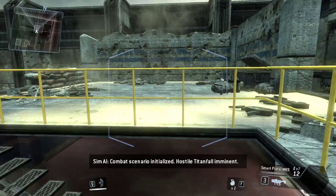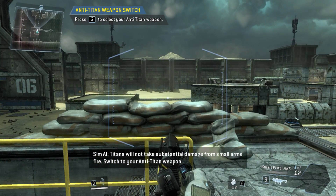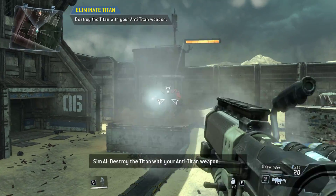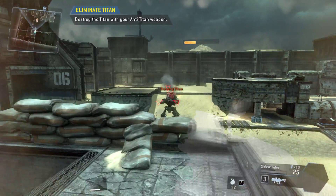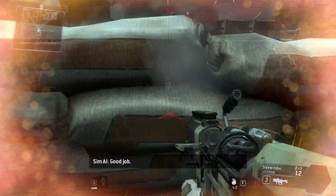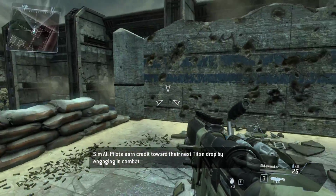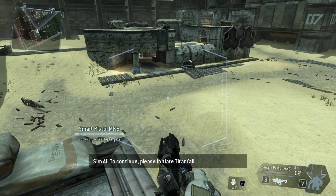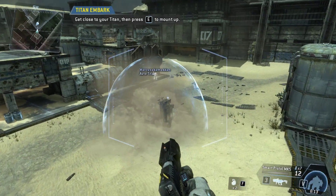Combat scenario initialized. Hostile Titanfall imminent — Titans will not take substantial damage from small arms fire; switch to your anti-Titan weapon. Destroy the Titan with your anti-Titan weapon. This game is so good, I love this game! Once your Titan is built, you can drop it onto the battlefield. Please initiate Titanfall — look to the sky to watch your Titan fall into battle. Get close to your Titan to mount up.